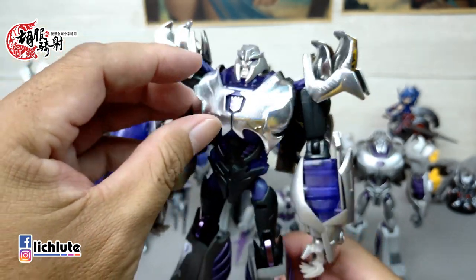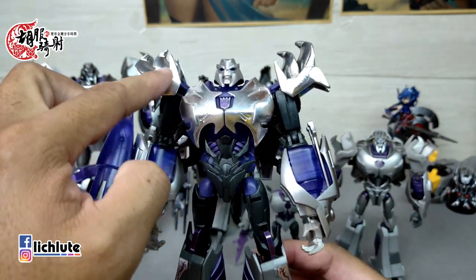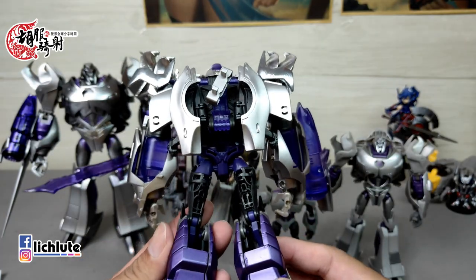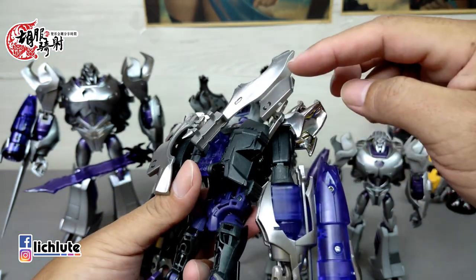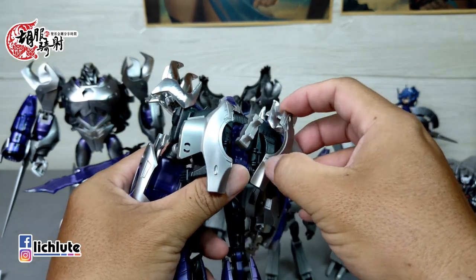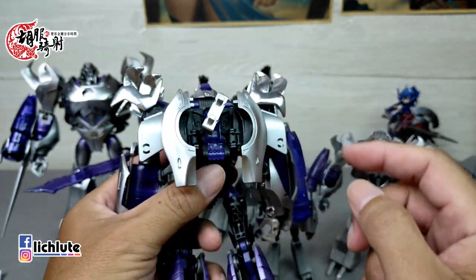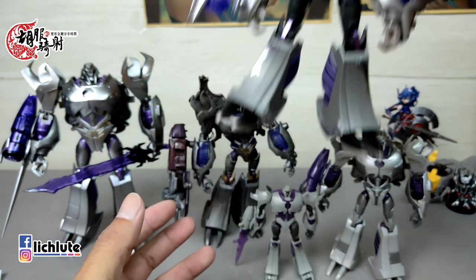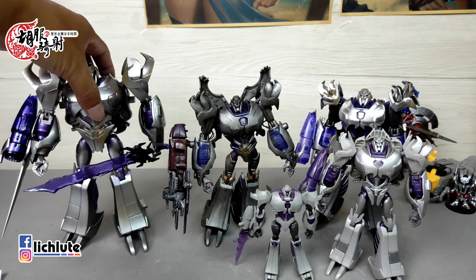头雕也换了新的，因为旧模具前面是白的、后面是黑的并不统一，所以做了全部银色的头雕。配件包配色跟原本玩具有点色差。最大的改良是背包部分，原本是一块部件，现在拆成两块让它可以折下来重新组合扣上，也可以完全变形。这个配件包算是彻底对原本Voyager级玩具做了很大的改良。